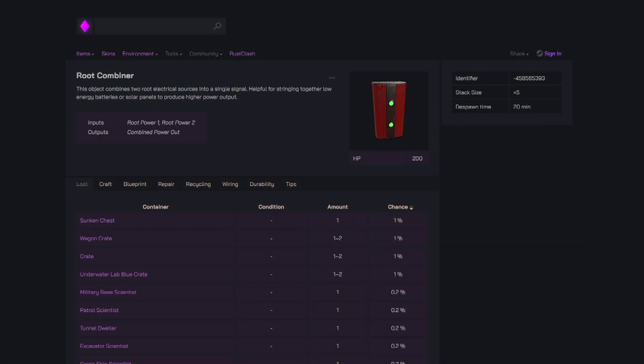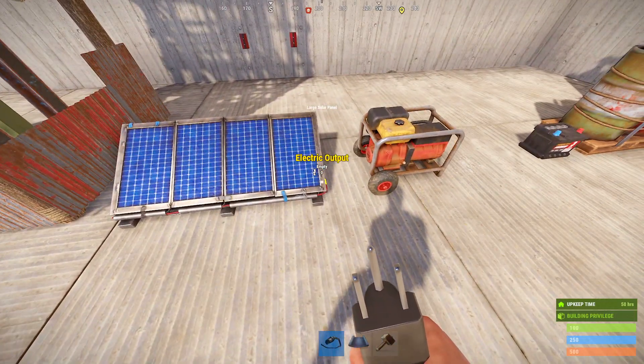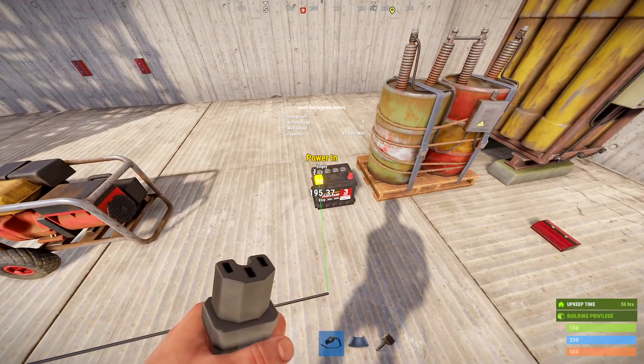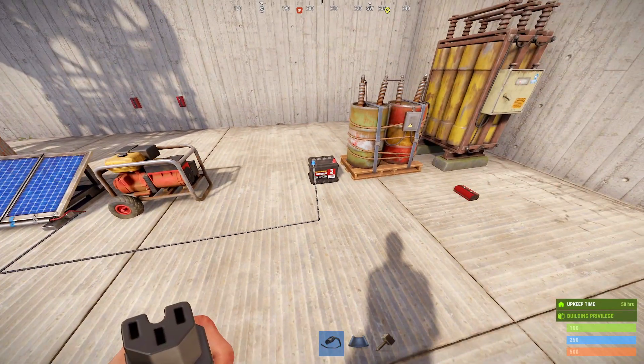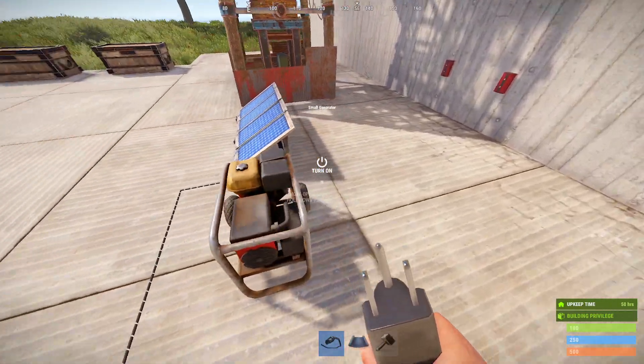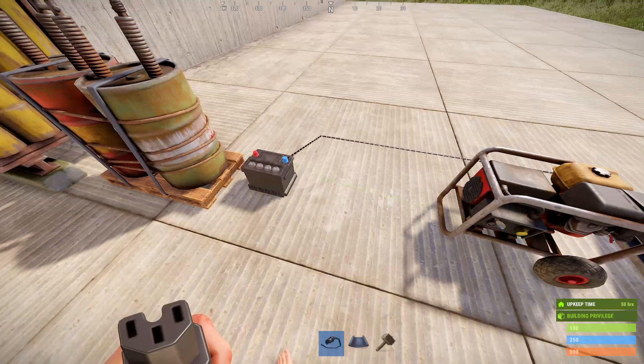The root combiner is an item that you can use between your sources of power and your batteries. With wind turbines, it can be used to connect two of them together to go to a large battery, used as an extension cord between sources of power to your batteries, and is especially useful for things like solar panels if you're trying to charge up a medium or large battery. Sources of power can be plugged directly into the inputs of your batteries, but you're going to want to use root combiners because eventually you'll need more than one input to the same battery, and without using root combiners, that's not possible.